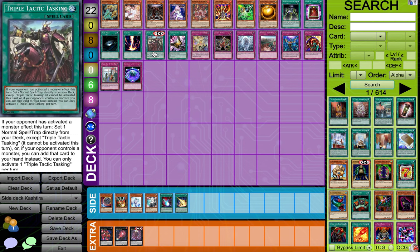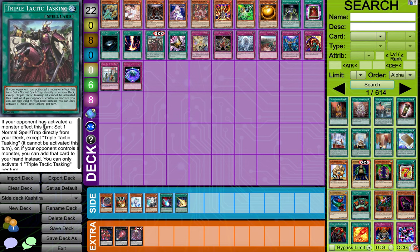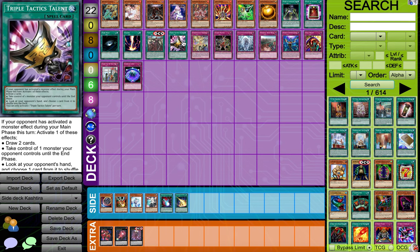And then we got the newer cards coming out very soon — Triple Tactics Next: if your opponent has activated a monster effect this turn, set one normal spell or trap directly from their deck, except Triple Tactics Next. It cannot be activated this turn, or if your opponent controls a monster, you can add that card to your hand instead. That is kind of like Trap Trick in a way. And Triple Tactics Talent — we all know this card is a super staple. It has to be effective, especially drawing two cards, and looking at your opponent's hand as well, so it'll be very powerful against the mirror match.